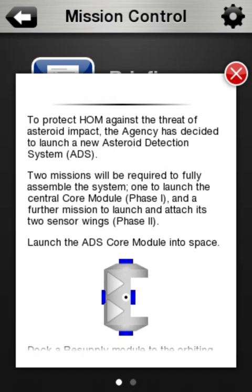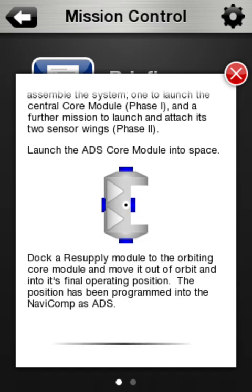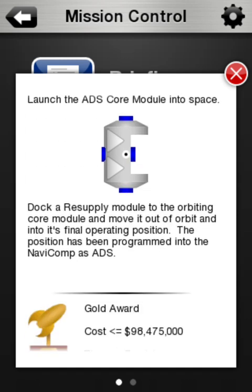Two missions will be required to fully assemble the system: one to launch the central core module - Phase 1 - and a further mission to launch and attach its two sensor wings - Phase 2. The logic that went into that. Launch the ADS core module into space, as this diagram here shows. Dock a resupply module to the orbiting core module, and move it out of orbit into its final operating position.